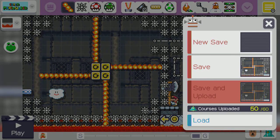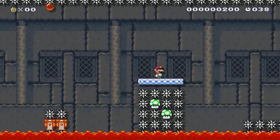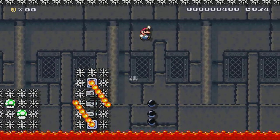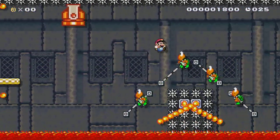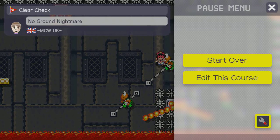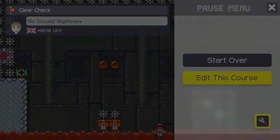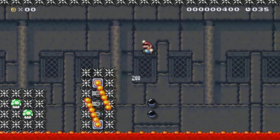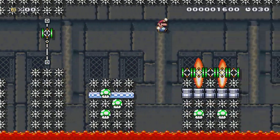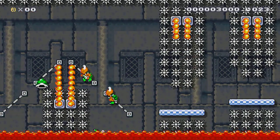Well I might as well just get on with it. Here we go - 'No ground nightmare.' That wasn't a bad first attempt. It's always those koopas though that get me. That was close - close to getting on the platform.